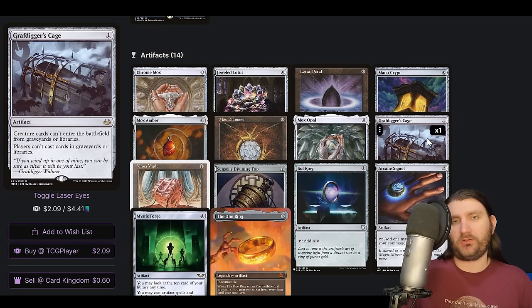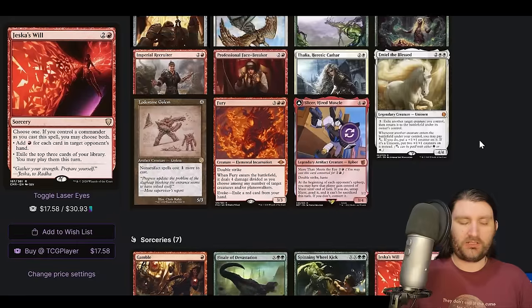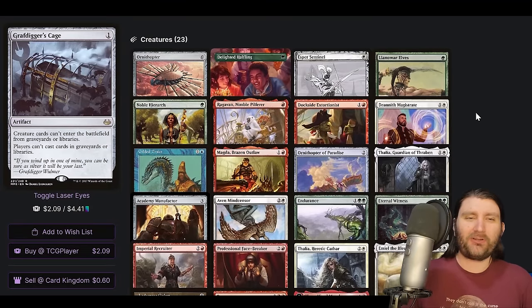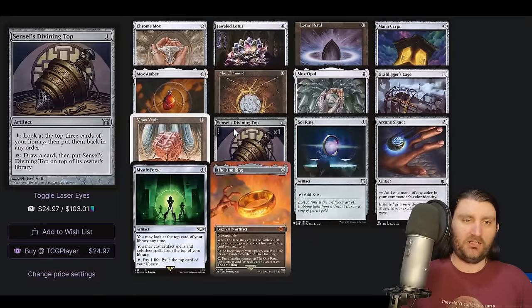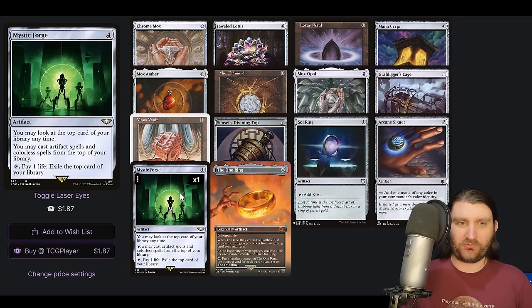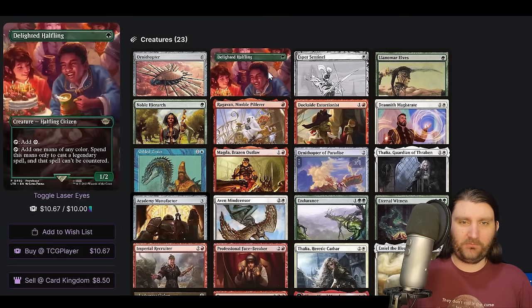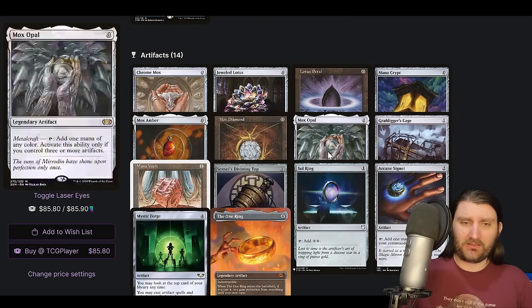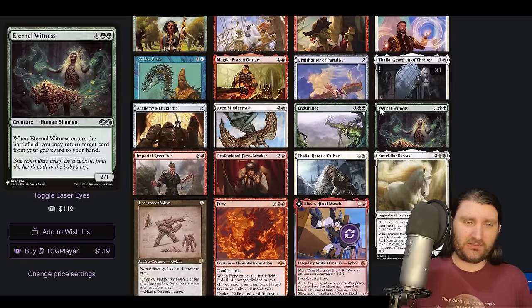It is really weird to see Grafdigger's Cage in an Underworld Breach deck. We're not really that heavy on the Creature Tutors — it's not like we're a Neoform/Eldritch Evolution deck. The kind of stuff that would normally shut this deck down, we're not really doing with this list. But we are breaching, so there will be awkward times where Grafdigger's Cage can kind of shut us out too. But we can kind of deploy it in a game state where we're doing the aggressive Akiri/Slicer thing. And then we're doing Sensei's Top and Mystic Forge, which also both fly up awkwardly with Grafdigger's Cage. I don't think we have a reducer — I don't see a way to do it infinitely in the list.